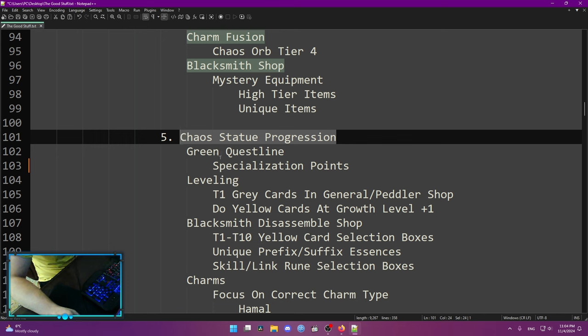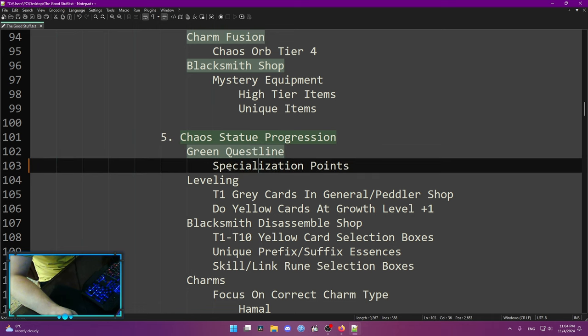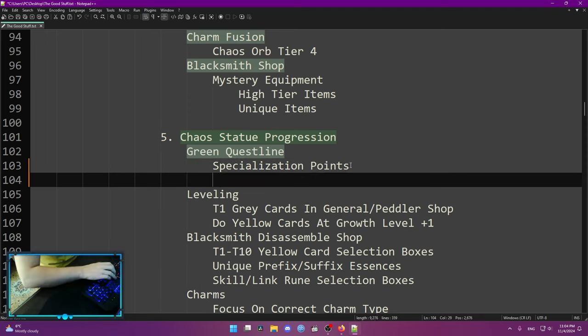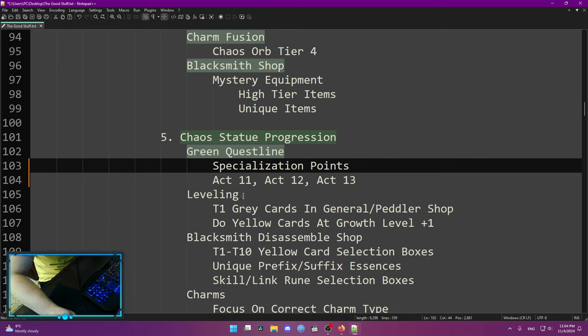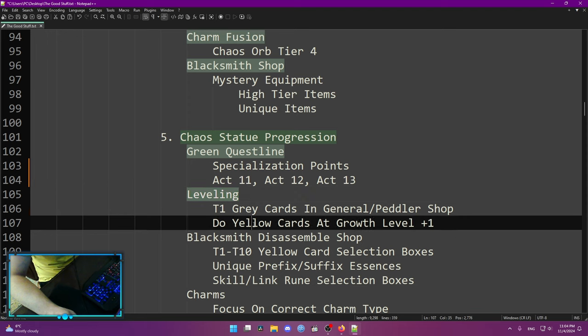After that, your chaos statue progression starts. To do that you need to do the green questline, which gives you specialization points on your zodiacs. The green questline was a little confusing in prior seasons — if you're struggling to find the green quests, remember that you'll sometimes need to go back to Act 11, 12, and 13 to pick up the main quest. Leveling involves both your chaos statue leveling and your chapter leveling.